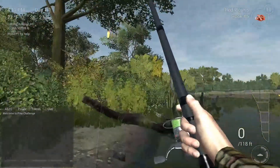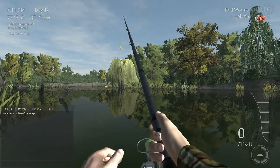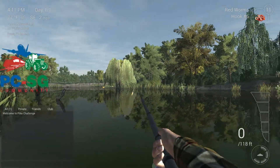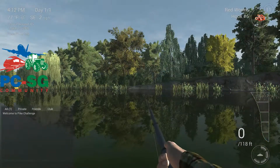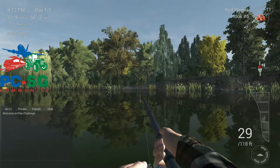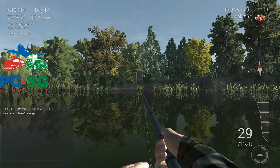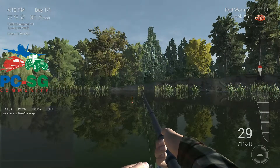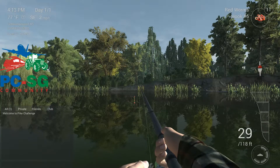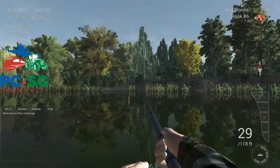We'll do some float fishing first. Use your WASD keys to move around this area, then cast out. You'll notice the bobber isn't quite straight up and down, and the bait is wrong — I'll show you why in a second. In the bottom right corner there's a circle: the outer part of that circle is your drag, adjusted with the plus or minus key.